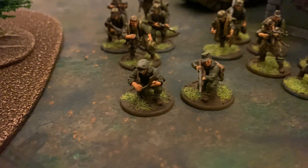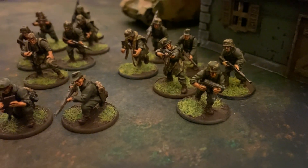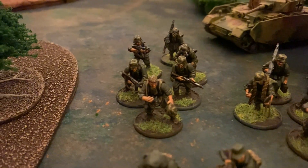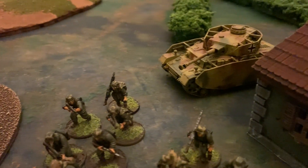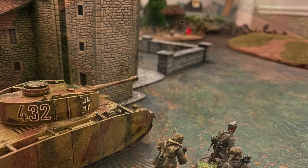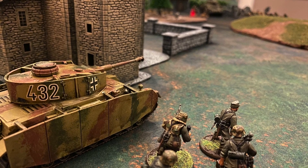For the Germans, we have a veteran second lieutenant with a submachine gun and one additional man equipped with a rifle. The first infantry squad will be regular Heer Grenadiers with three rifles, an NCO with a submachine gun, one assault rifle, and a light machine gun. The second squad is also regular with two rifles, an NCO with a submachine gun, two assault rifles, a light machine gun, and a man with a panzerfaust.